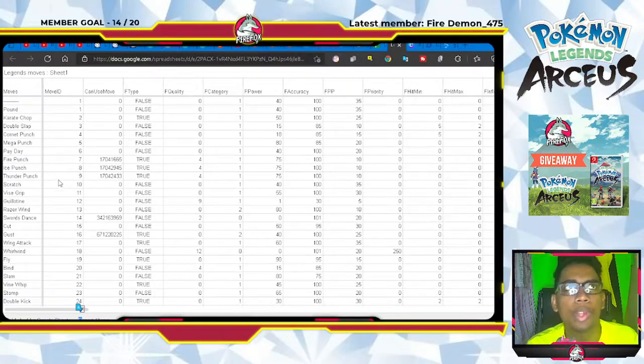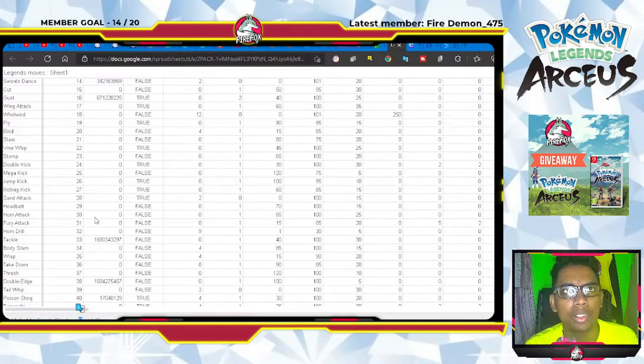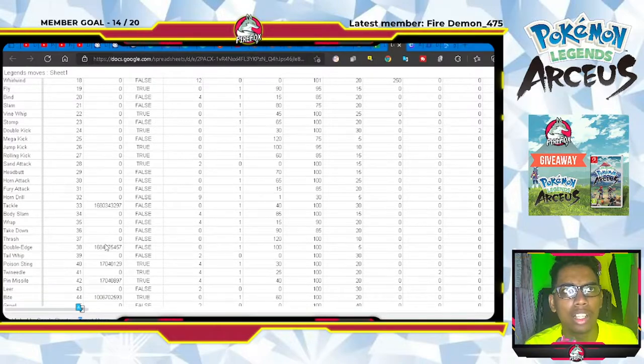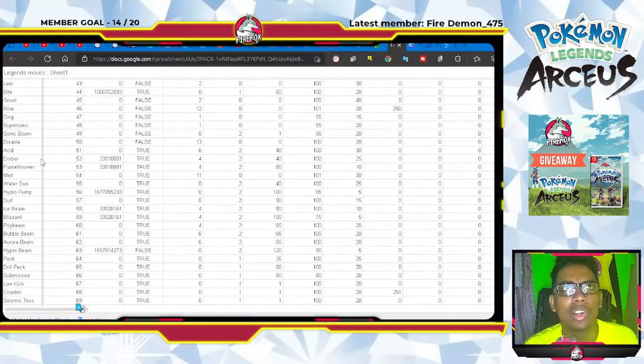Thunder Punch is here, Swords Dance, Gust, Tackle, Double-Edge, Poison Sting, Pin Missile, Bite, Ember, Flamethrower, Hydro Pump, Ice Beam, Blizzard, and Hyper Beam.